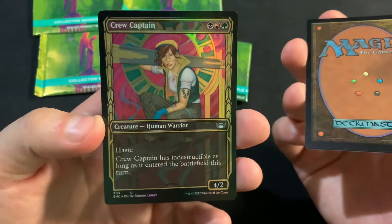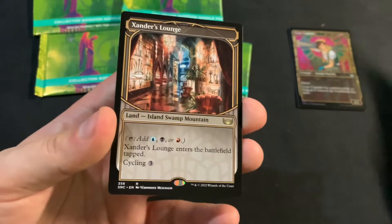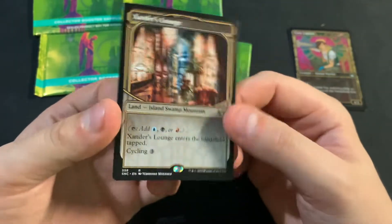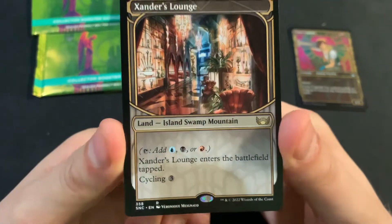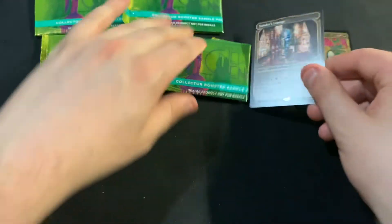We got a Crew Captain, and oh, we got a Xander's Lounge — that's pretty good. The sad part is I've opened more Trilands from these collector booster samples than I did from other places.